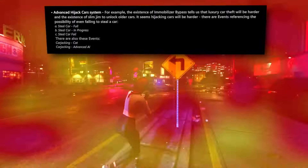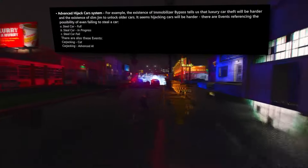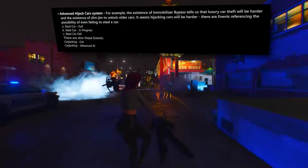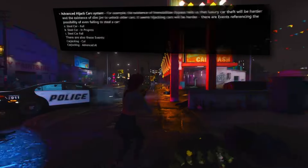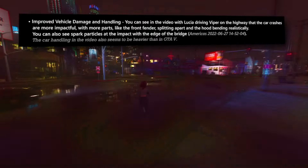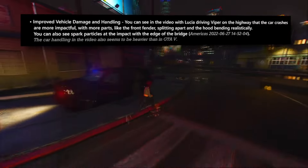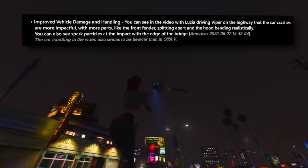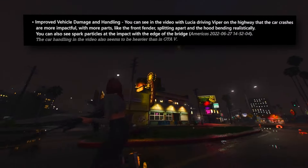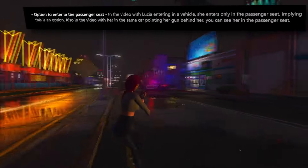GTA 6 promises improved vehicle damage and handling — in a clip Lucia evades law enforcement with cars suffering more impactful damage, with front fenders and hoods demonstrating realistic deformation. In-game interiors now feature functional GPS and waypoint systems on the dashboard, enhancing navigation in first-person perspective. Additionally, players have the option to enter a car via the passenger seat.